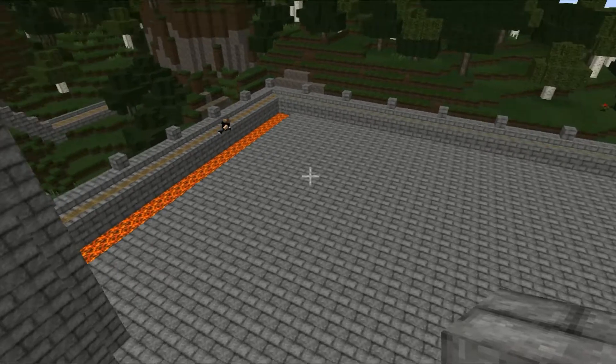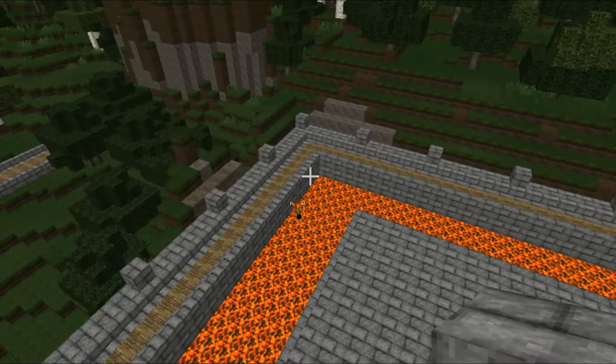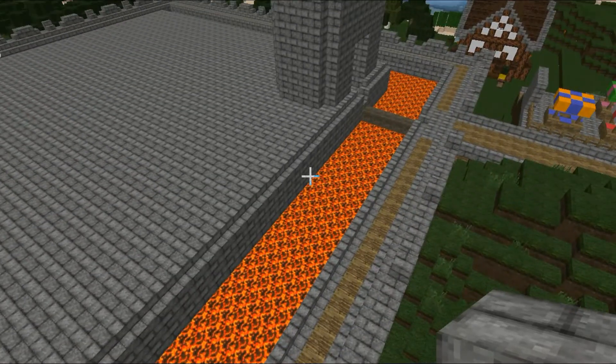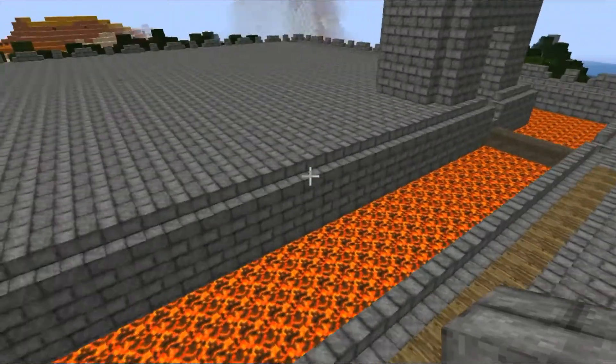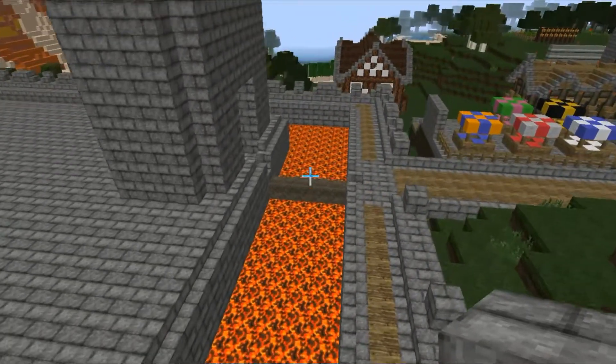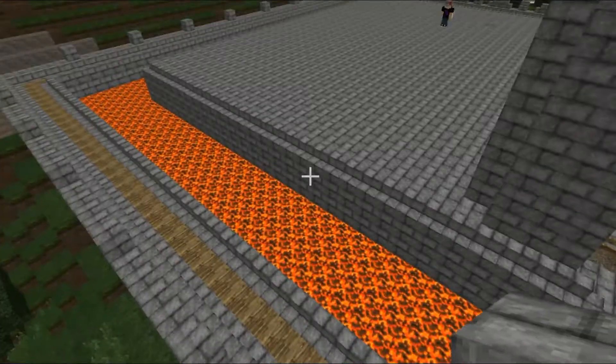So we're going to go ahead and work on this castle, as you can tell. Yeah, lots of lava. It's also five blocks wide, so you can't jump it. And on top of that, I've got a stair on the inside, so it's one block taller. So it's actually very difficult to get over there. You literally have to place blocks or something.